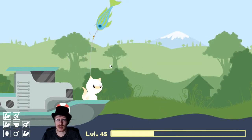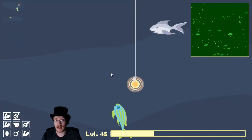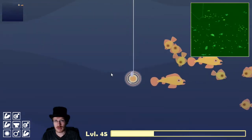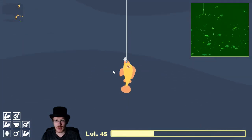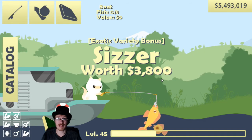The easiest way to get them without hooking the baby scissors is to use a large bait. I'm using a sinking lure here, but if you can attract one without the others — there we go — they did latch on but I had enough time to bring it up.